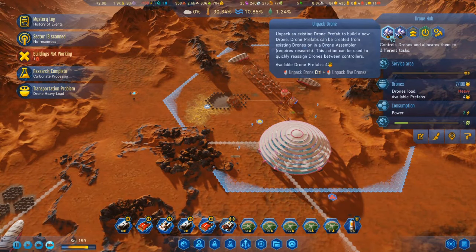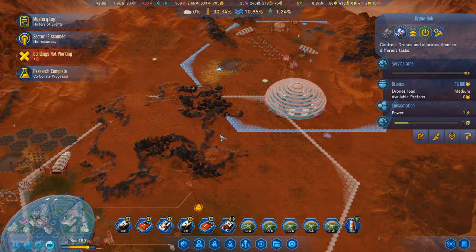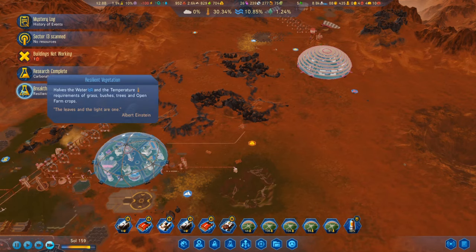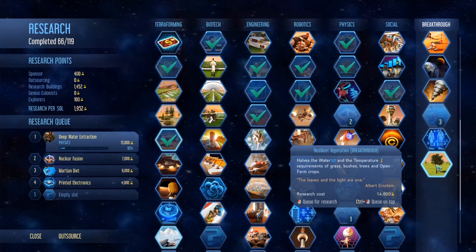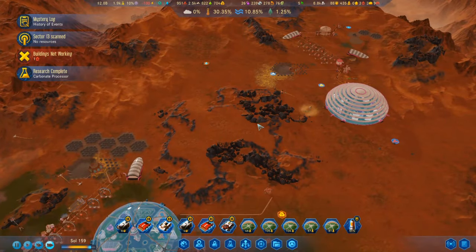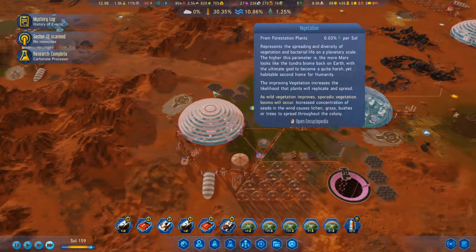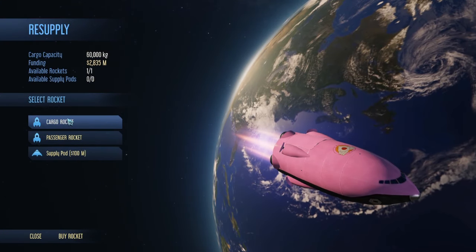Breakthrough discovered: Resilient Vegetation — reduces the water and temperature requirements of grass, bushes, trees, and open farm crops. That would be good since the vegetation is still taking a long time. Maybe I just need to bring in a lot more seeds.